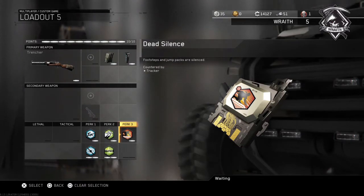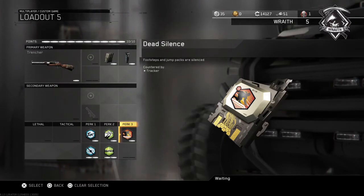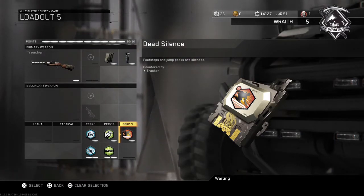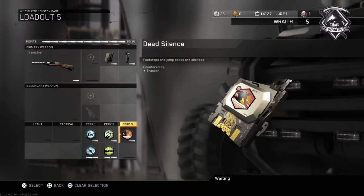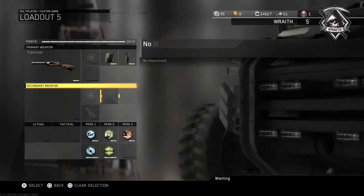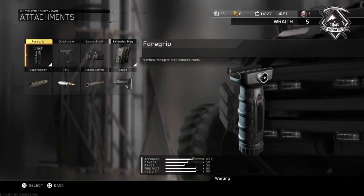That's gonna do it basically for the explanations and everything for the class setup. I do have two clips for you — one is in core and one is in hardcore. They might have a little different setups, but like I said, there's always variants with the setups. This is the best one I have found. There's quite a bit of perks, but you could add a suppressor too. Anyway, here are the clips.